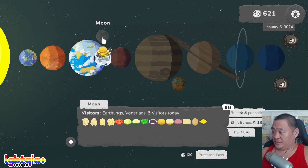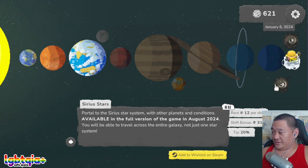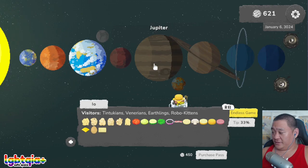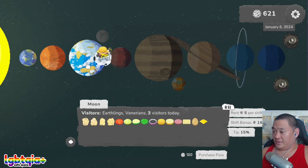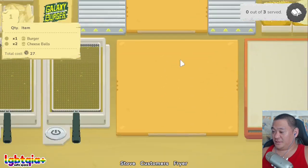How does the moon look? Rent is five per shift — rent is twelve per shift here. What are these out here? Serious Stars. Oh, the full game is coming out in August — okay, gotcha. But all of these are open already, that's cool. Endless game. Yeah, let's do the moon — we'll finish with the moon.